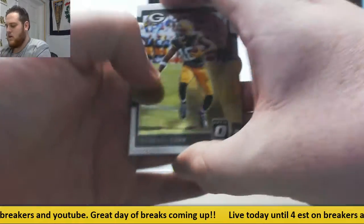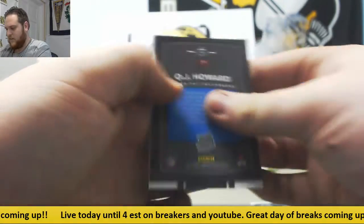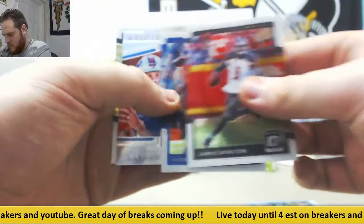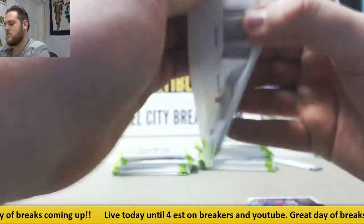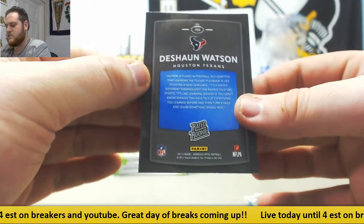All righty, let's see what we got. Randall Cobb, Big Ben, Tack McKinley, O.J. Howard. Tack McKinley out of 299 for the Falcons. Winston, Luck, Peterman, Jamal Adams. Todd Gurley, Freeman, Adoree Jackson. There's Deshaun Watson, rookie for the Texans.